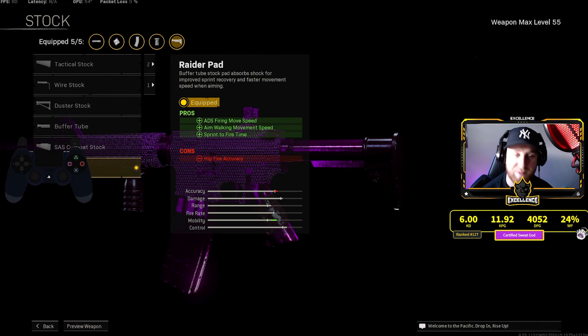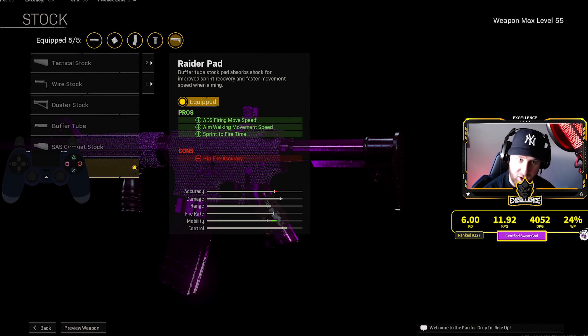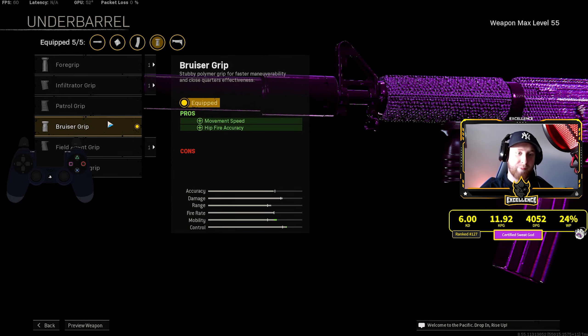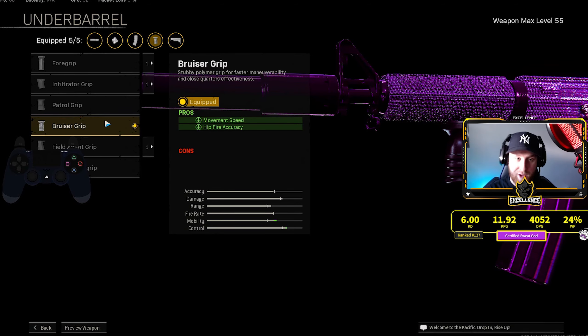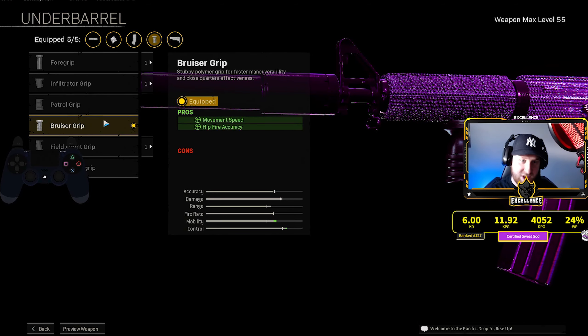Next up, I've got the raider pad on here for sprint-to-fire time, aim walking movement speed, and ADS firing movement speed. For the underbarrel I'm rocking the bruiser grip, giving me movement speed and hipfire accuracy with no real cons. It's kind of a no-brainer to use this attachment.